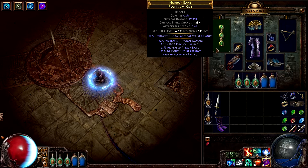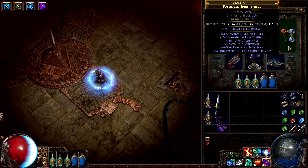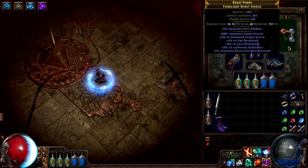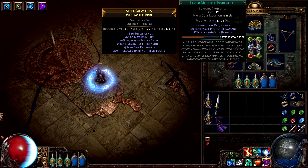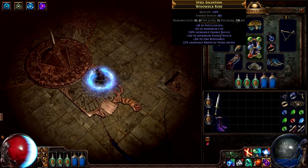Another good example of a ridiculous item is this shield. It has a good energy shield mod, stacked with a good increased energy shield percentage mod, stacked with an energy shield and block and stun recovery mod. Then, just in case it wasn't crazy enough, he managed to get three decent resistances on it at the same time. His armor has six linked sockets — this is not an easy task. Its mods aren't bad either, with a very large amount of energy shield and some found item rarity.